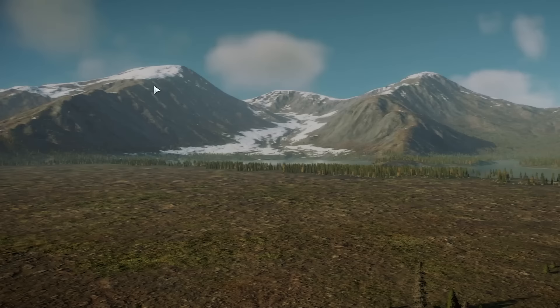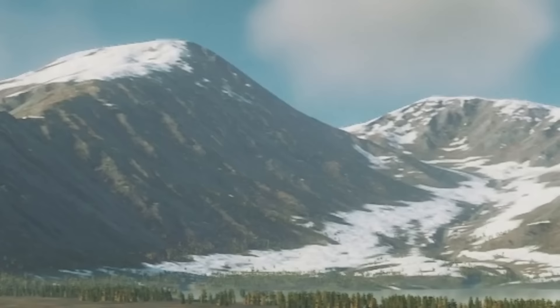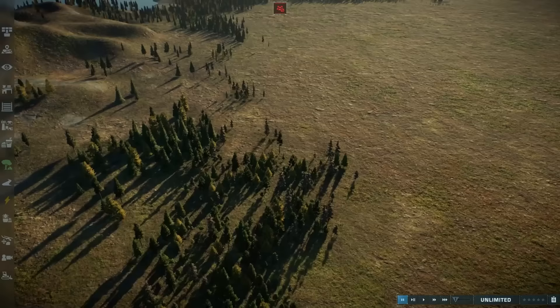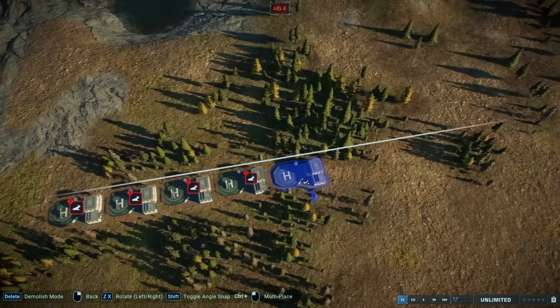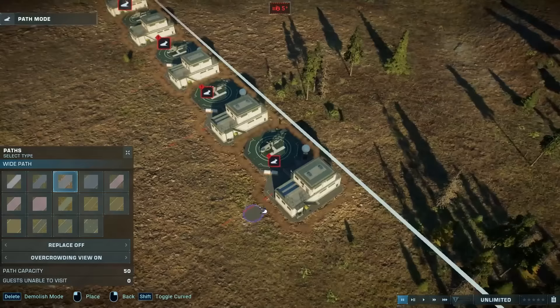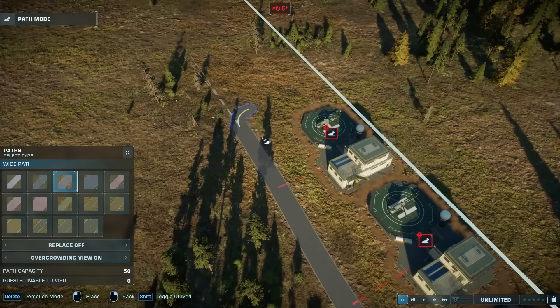Here we are in sunny old Canada, the year 2023, or whatever year it is when you're watching this - let's just say it's modern. The first thing any good dinosaur park needs, aside from dinosaurs I guess, is a way for guests to arrive at the park. We'll satisfy this need with these lovely little helicopter pads. The idea is that we want a lot of them. The next thing we do is connect them all to a path, make a nice straight path, and connect them all up.